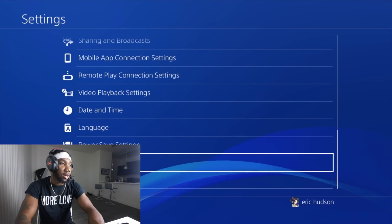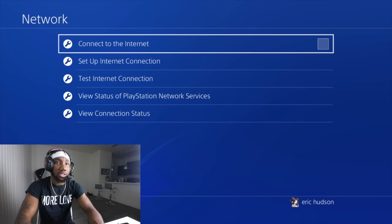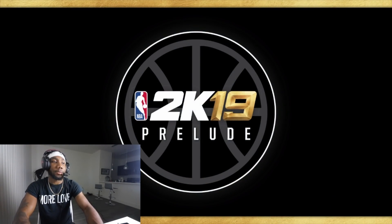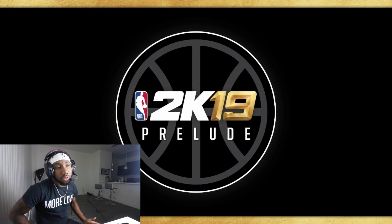From there you want to go to your Network and disconnect from your internet. Just check that little checkbox. Once you check that checkbox, you then want to go back and close out. That's when you load up your 2K — the prelude. Now this is a very important step.